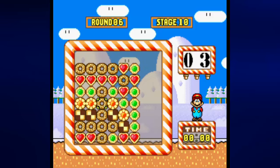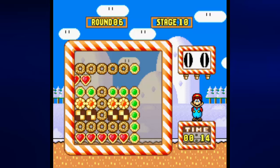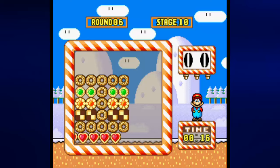Stage six-ten — this one was interesting to do. It took me a couple of tries, but I managed to pull it off. The trick is to move the bottom row to the right twice. Then you've got to move the fifth column up. And that's all there is to it.